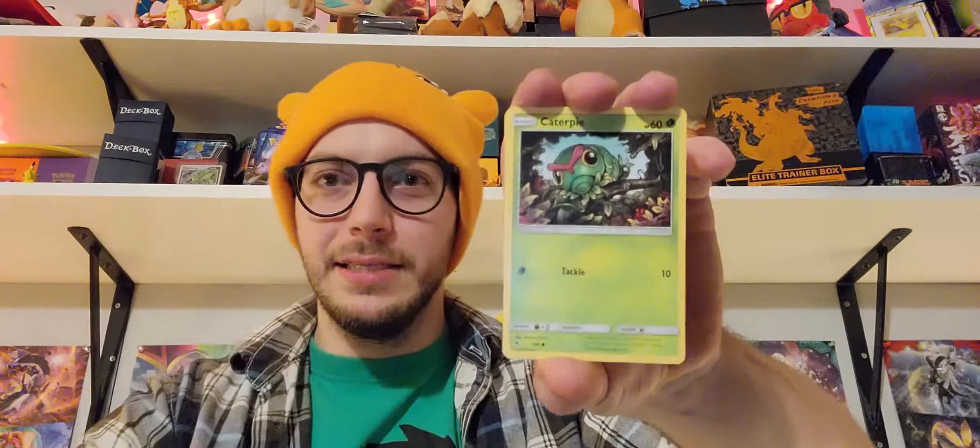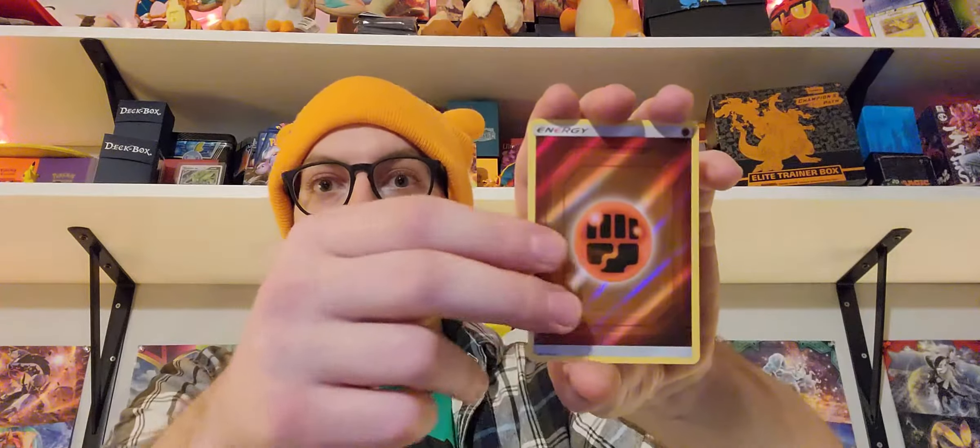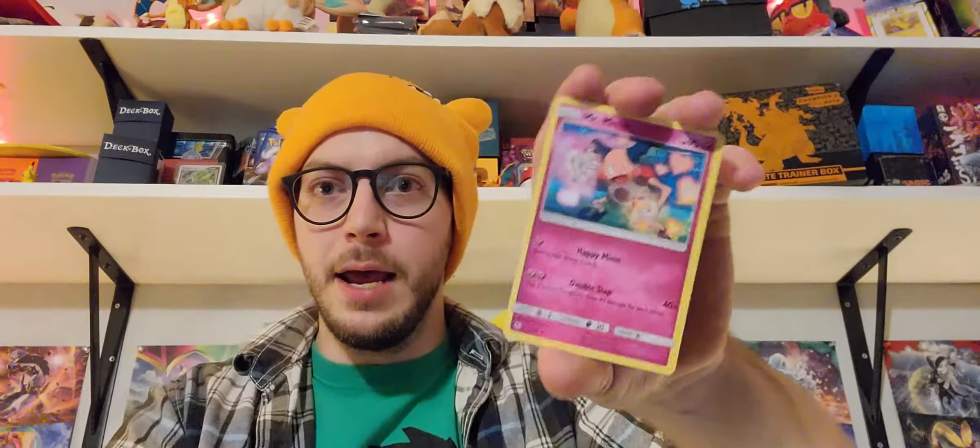Psyduck, Ekans, Caterpie, Paris, Charmander. Reverse holo Fighting Energy. And another Mr. Mime. Got to sleeve up that holo Energy though.